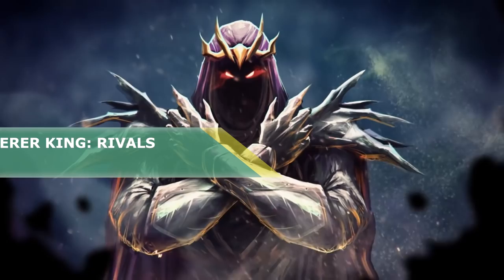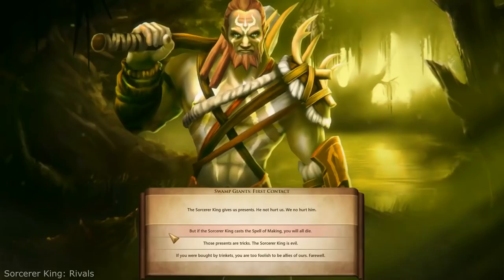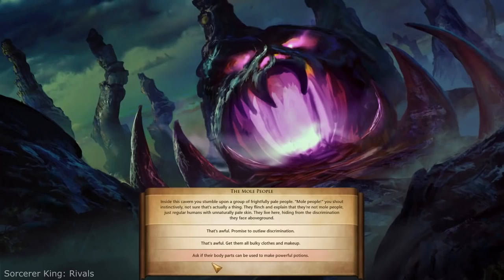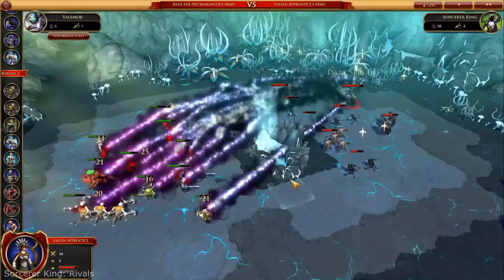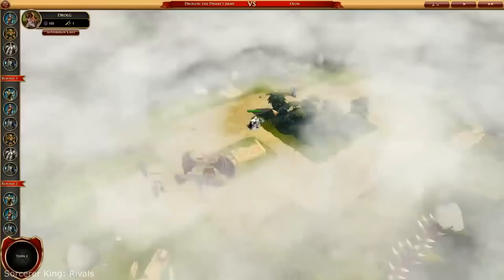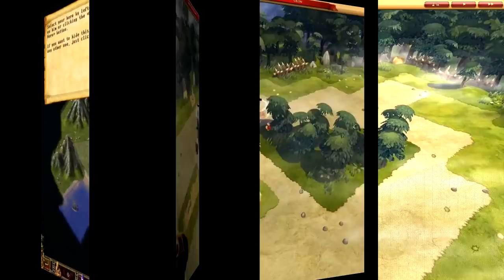Sorcerer King Rivals. Armed with a powerful artifact, you aim to challenge the malevolent Sorcerer King — a being who has devastated the land, filled it with ruins and his evil minions. Here you will find a rich world to explore and can choose from 8 civilizations, including the Endless Knight, the Dwarves of the Frozen Realm, and the Men of Altar. You'll discover ancient dungeons, lost temples, and haunted villages and lead your army to adventures full of danger and treasure. You can also use the included map editor to create your own unique world or let the game randomly generate one for endless replayability. Be warned that many players say the game is buggy, so better hunt it on a sale.